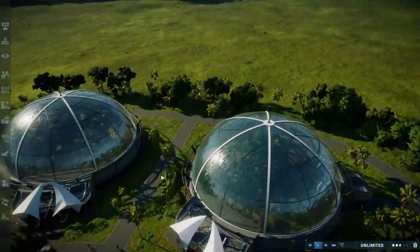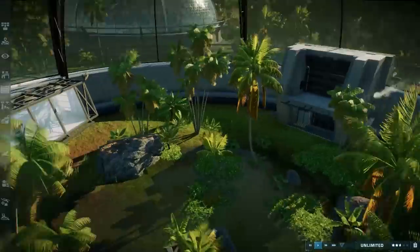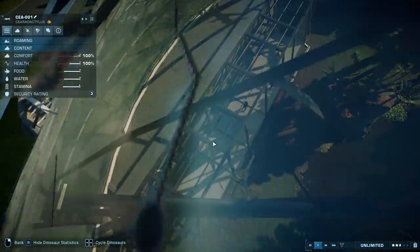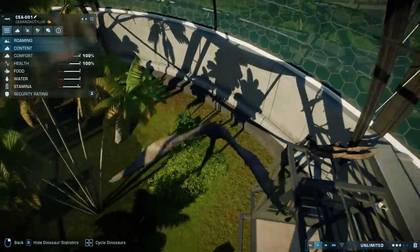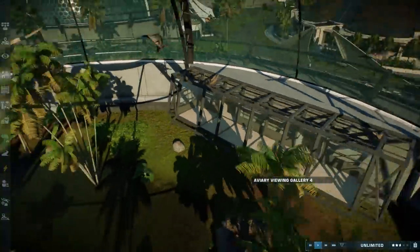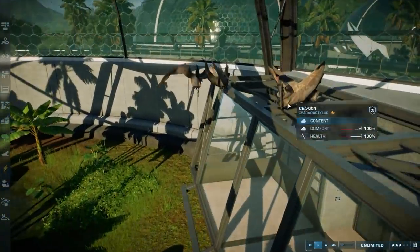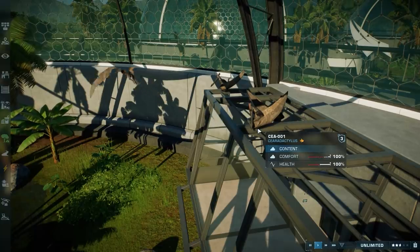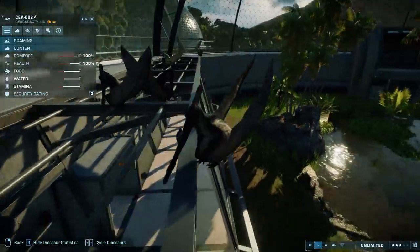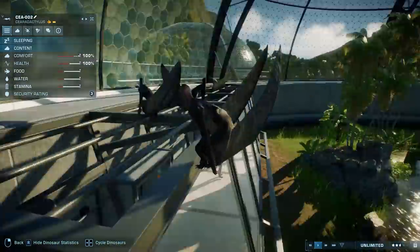Adding water in these smaller aviaries is quite hard, but I think it still looks cool. Moving to the next aviary - I think this is the Cterodactylus, with different color variations and different patterns. It's hard to zoom in because of the viewing gallery. Maybe we should just follow a flying one. Hello, pretty! It's really cool to have so many different animals to choose from.